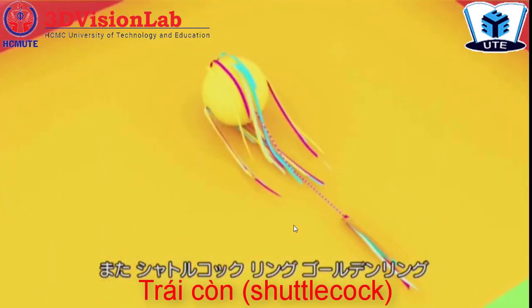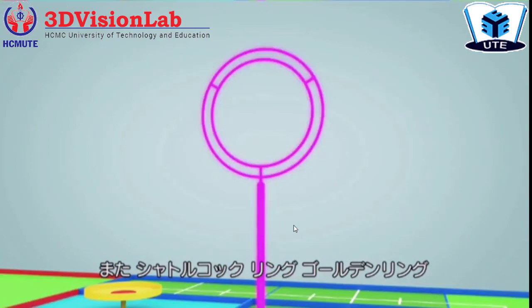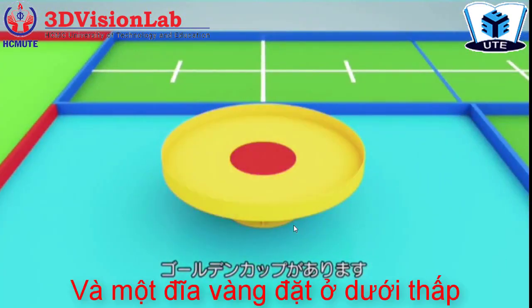More than one shuttlecock, ring, golden ring, and golden cock are located across the pitch.